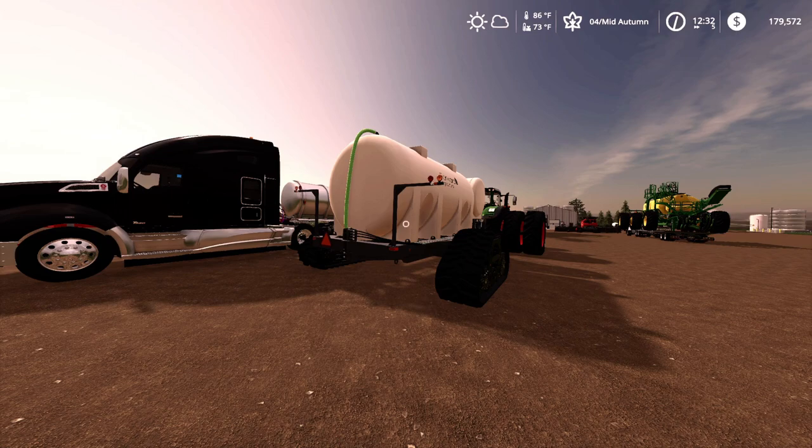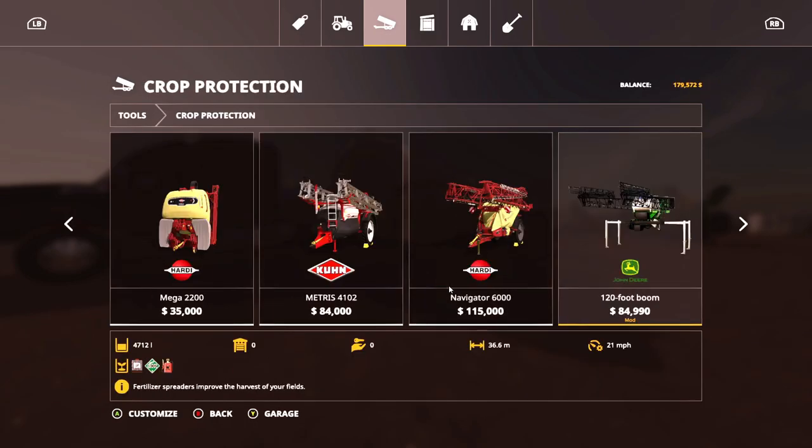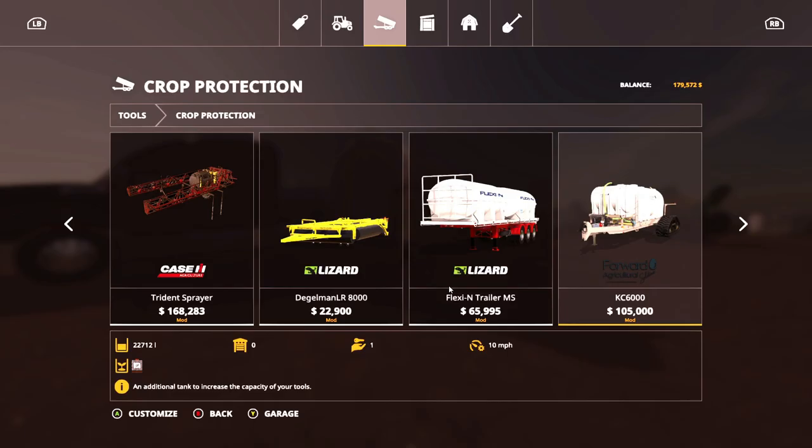Before we check out the caddy, we're going to head into the store and see what kind of options and configurations we have. Go ahead and open it up, go to Tools > Crop Protection, and scroll all the way over until you get to the KC 6000.